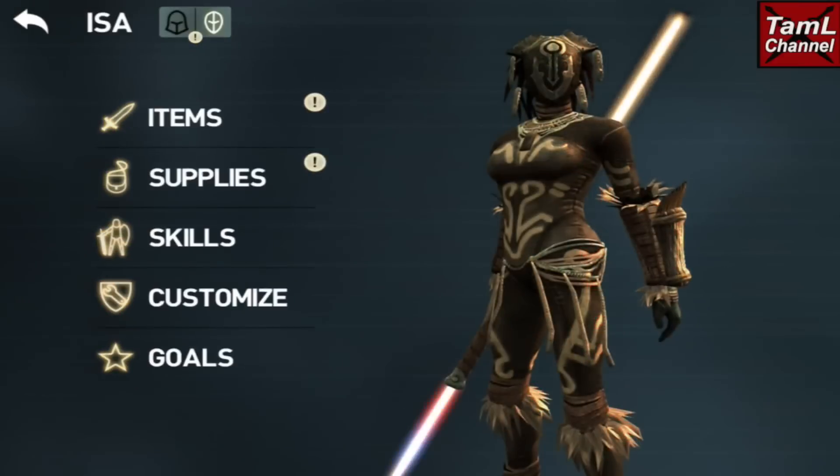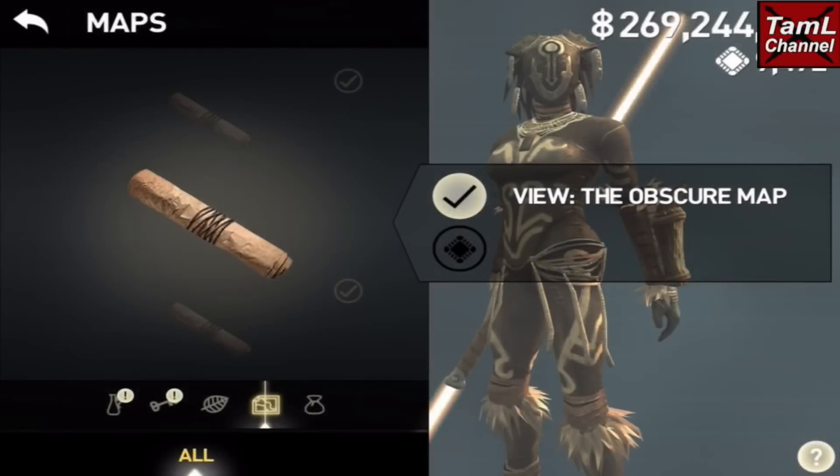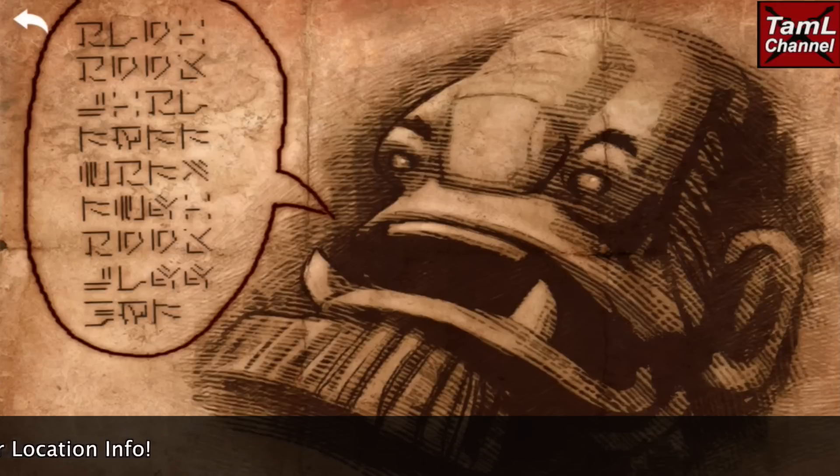Hi guys, I'm going to show you how to get a second dark fire gem. First, you need to go to your supplies and buy the obscure map for one and a half thousand chips. When you look at the picture, it definitely does look obscure.